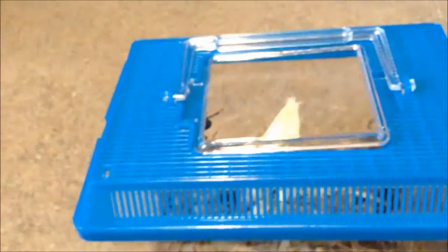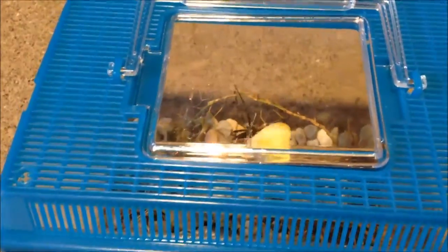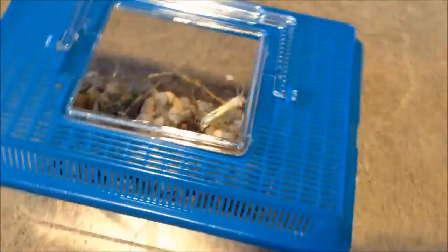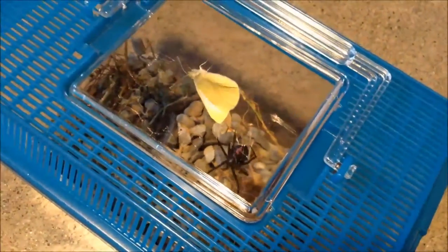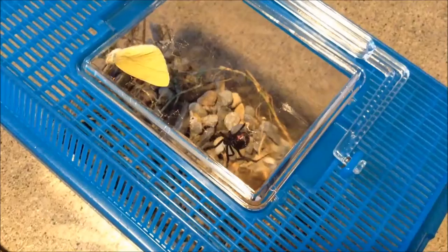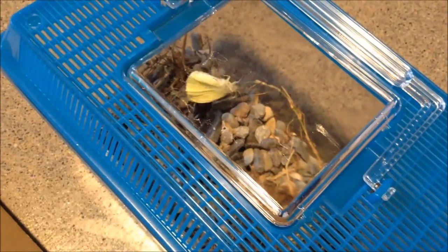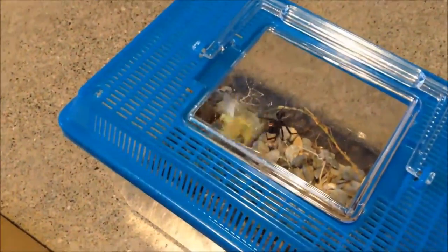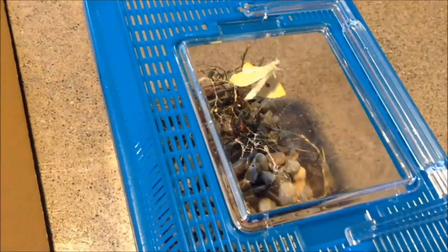It flies in. Uh-oh. Apparently Mothra is trying to beat the spider to death with its wings. Blackie looks like... uh-oh. This could be it. It appears to be stuck a little bit. Maybe not.